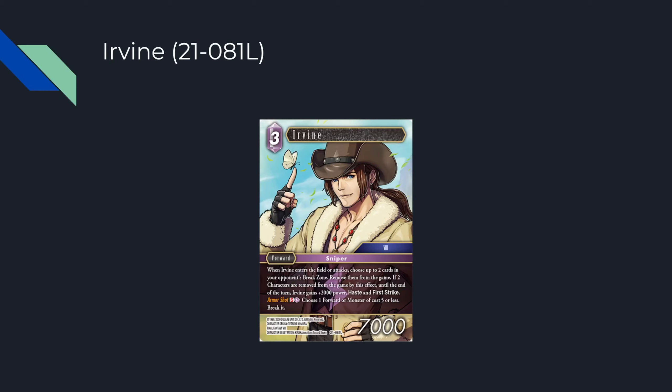The S ability is surprisingly good — the key comparison is Alba, but Alba doesn't have 'S: kill something.' S kill something is fantastic. I've seen people test Irvian in ice lightning and some friends have immediately added him as a three-of. In mono lightning he is very good — mono lightning as a deck is very reactive normally, it just kills your thing and plays a thing.